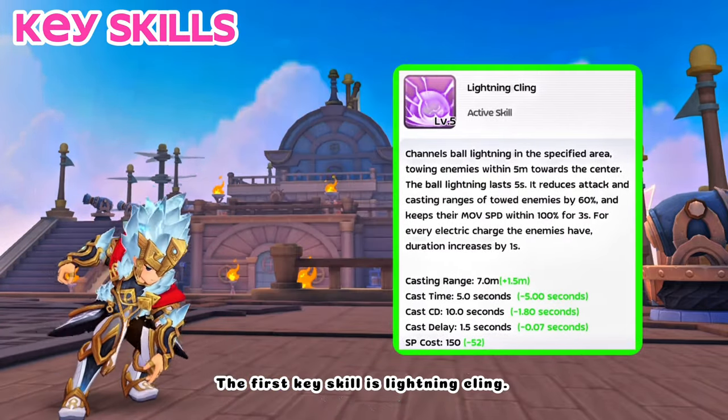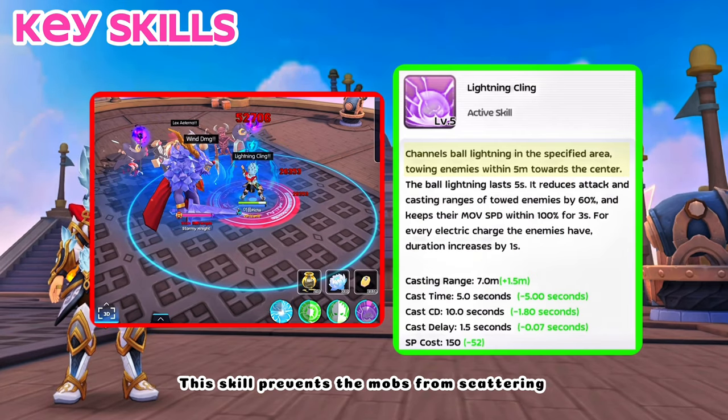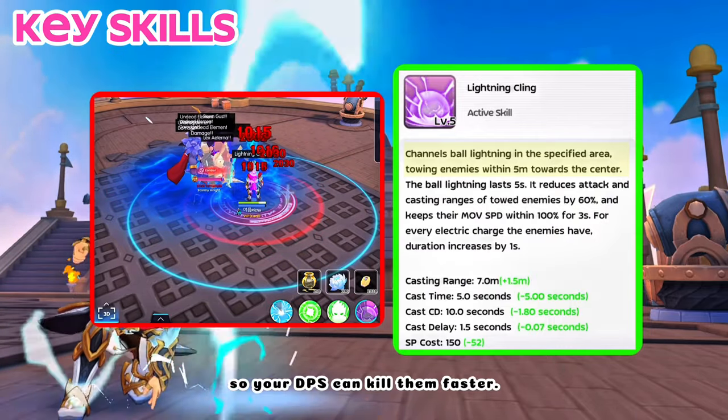The first key skill is Lightning Cling, which pulls enemies within 5 meters toward the center. This skill prevents the mobs from scattering and puts them in one place, so your DPS can kill them faster.